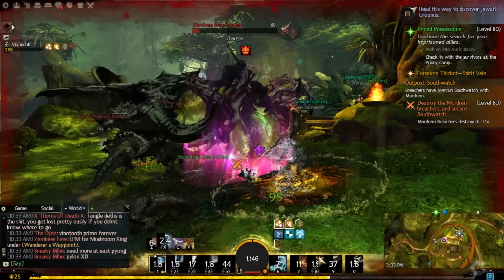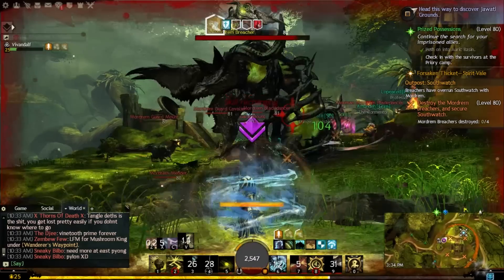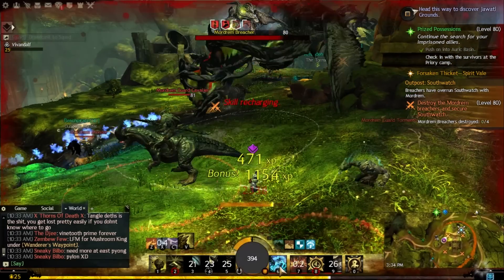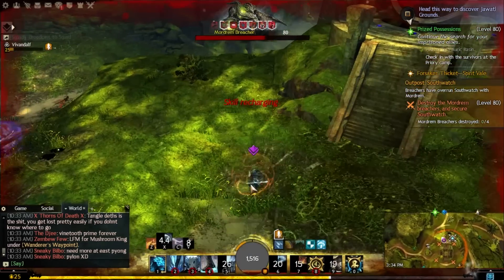If you're out of the loop, Auric Basin is one of the new maps in Heart of Thorns. You're able to go to this map, and there are four regions — north, south, west, and east. Each of these regions has a different chain of events that you can complete.